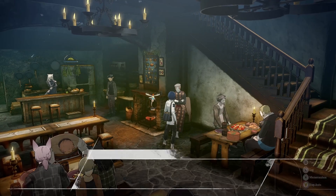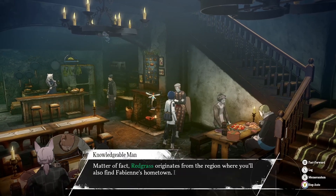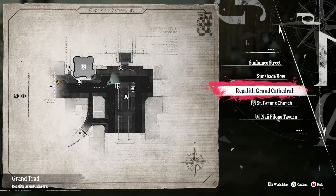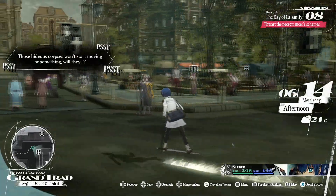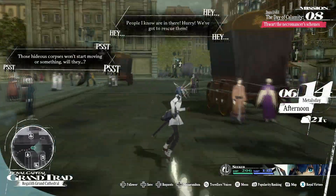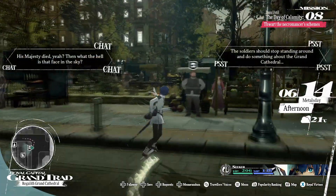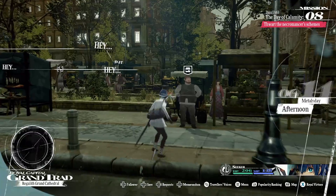Go ahead and buy this and then I'll show you exactly where you can buy the redgrass. Now I'm in the Grand Cathedral area — this is where I am on the map. We're going to go over here around the bend and talk to this guy. Let me look at the map real quick — this is the vendor we need to talk to.